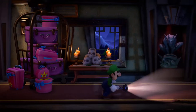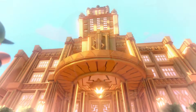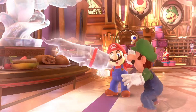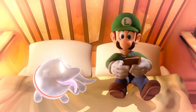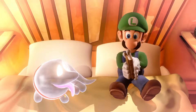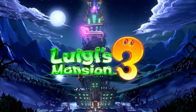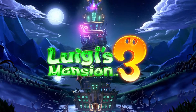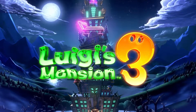Mario. Luigi's invited to a gorgeous hotel with Mario, Peach, and the others. Lucky him. Luigi's Mansion 3. This hotel is much more than meets the eye, for not long after Luigi arrives, things take a dark turn.